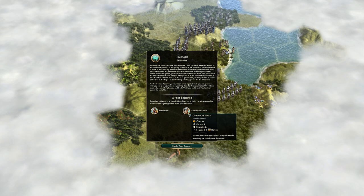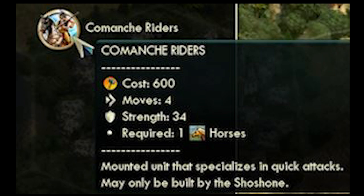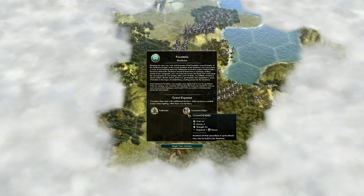They also have a unique horseman unit — the Comanche Rider. It's unlocked in the Industrial Era after Military Science, upgrades from a Knight, and will upgrade into a Landship. It is a mounted melee unit with five movements, so one of its strengths is it is very fast. It can move after attacking, but like normal horse units, it has a 33% combat penalty when attacking cities and no defensive terrain bonuses. Not particularly strong or useful, but very fast.